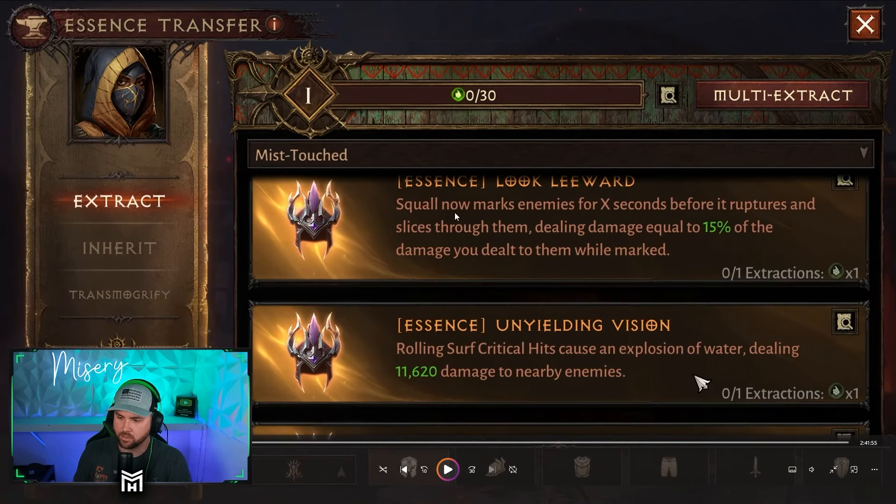So you can see we have Squall — these are all the head pieces. Squall now marks enemies for X seconds, and before it erupts and slices through them, dealing damage equal to 15% of the damage you dealt to them while marked. Rolling Surf critical hits cause an explosion of water dealing 11,620 damage to nearby enemies.